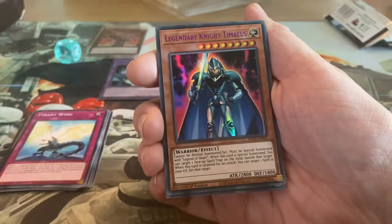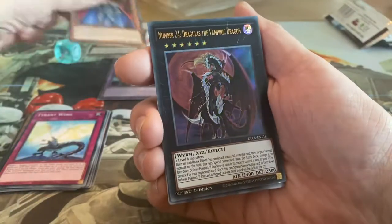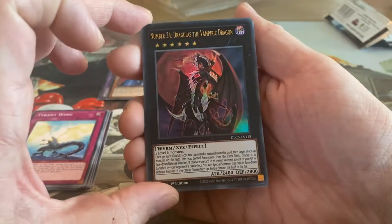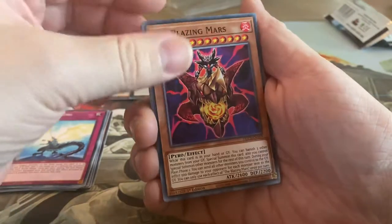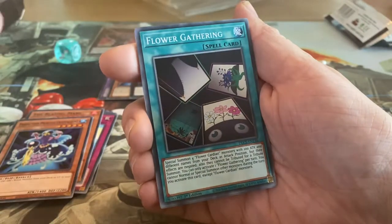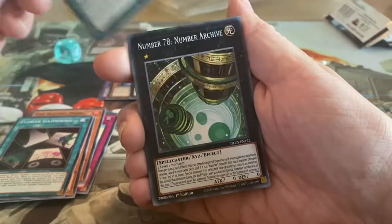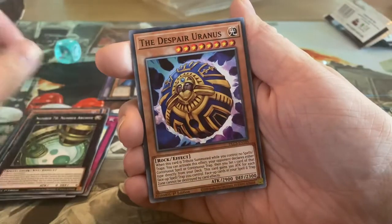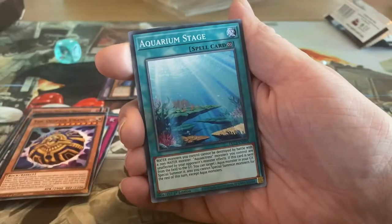Legendary Knight Timaeus — I slightly remember this card. Is it from the show? Could be. And then we have Number 24, Dragulas the Vampiric Dragon. Cool. Then we have Blazing Mars, Prediction Princess Crystaldine, Flower Gathering, Odd Eyes Mirage Dragons, Number 78, Number Archive the Despair Uranus, and Aquarium Stage.